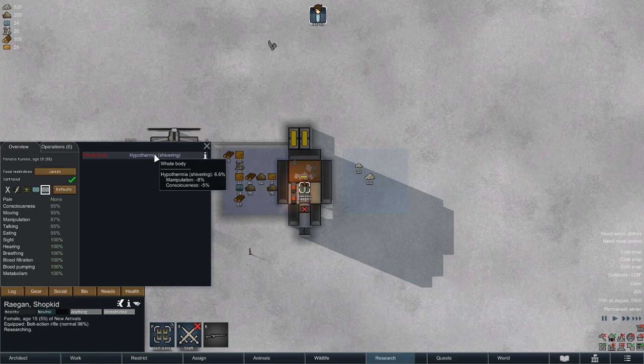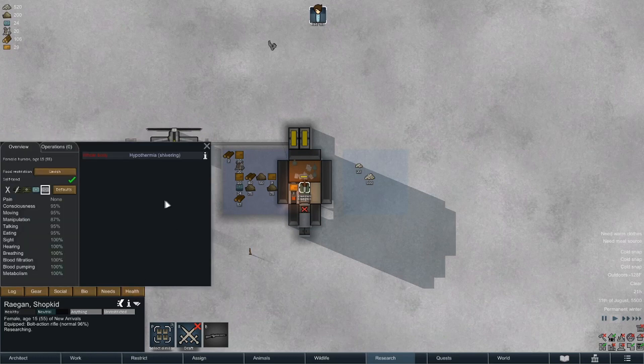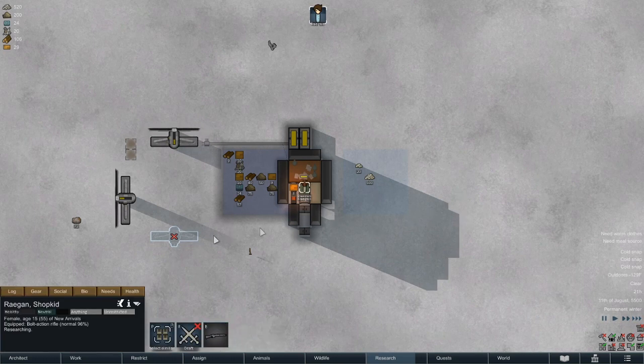What is going on people, welcome back, Johnny here and we are playing some RimWorld. This is the ice sheet challenge on 1.1. We're gonna let her warm up a bit, then we're gonna send her out and we're gonna start bringing steel over here.